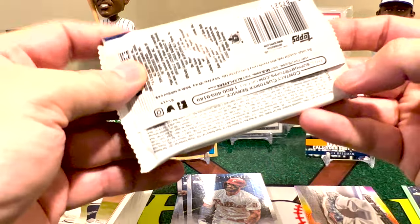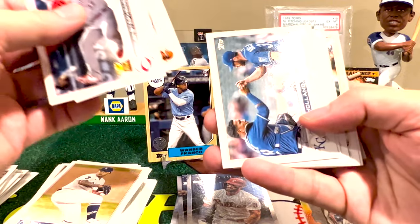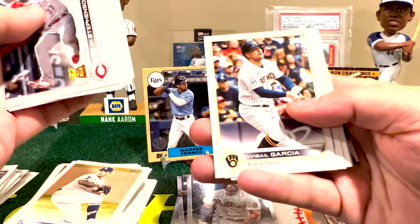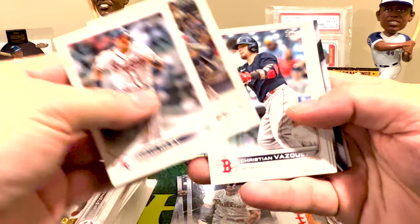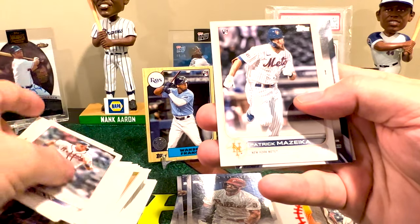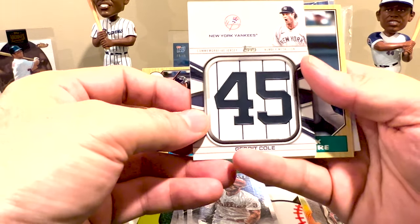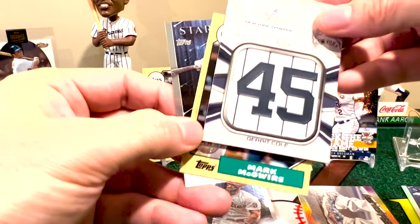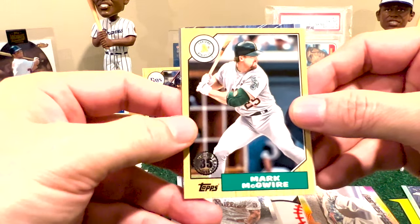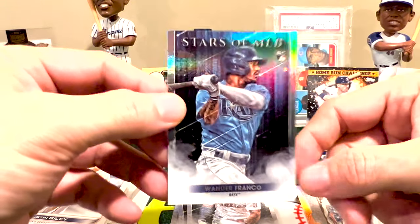Last pack - this one will have our relic in it. I haven't seen in the last two blasters or any of the hangers any Wander base cards. Riley Adams rookie. I don't think we're going to see it here - usually he follows right after Corbin Burns. Patrick Mazica, and we have Garrett Cole. We did get an insert with this one - we got Mark McGwire in that 87 variation - and we end it with Wander Franco! I ran out of stands, I gotta bring more stands over.